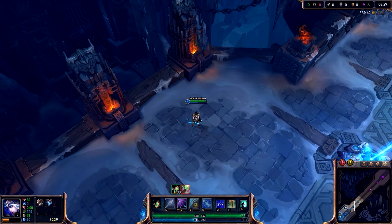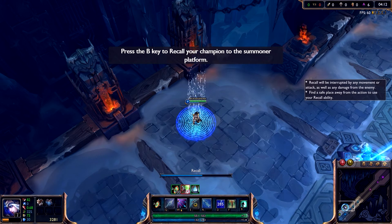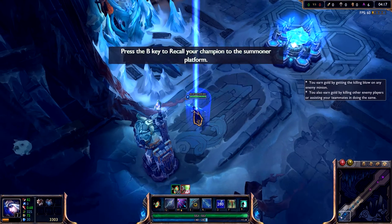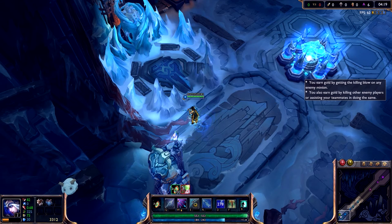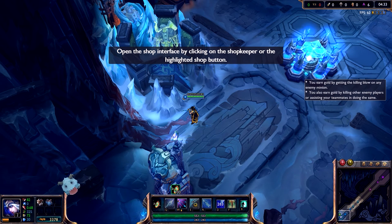Another way to heal your champion is to return them to your summoner platform. This may be quickly accomplished by casting the recall spell at any time. A champion standing on your summoner platform rapidly replenishes their health and mana. Notice that you have earned some gold. You gain gold whenever your champion slays a minion, and also a little bit steadily over the course of time.